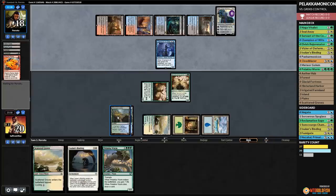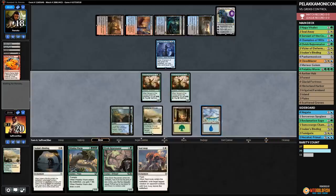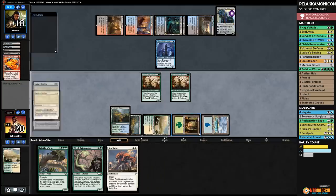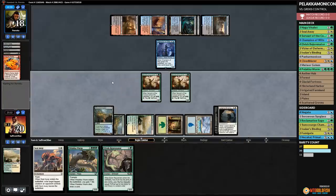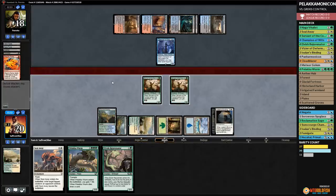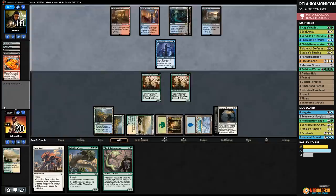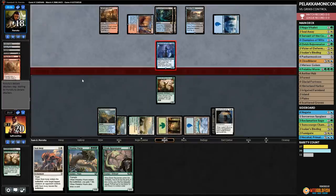We play Servant of the Conduit, get in, play Scattered Groves passing priority. Opponent taps a land for Karn. Karn ticks up. Well, we have an Ixalan's Binding — we can just bind Karn and leave our opponent with Karn stuck in hand. We cycle Scattered Groves and find Rejuvenator. We use Ixalan's Binding to get rid of Karn, then pass — better if we happen to draw a Panharmonicon. We know one of our opponent's cards is now a dead Karn, but this does use our easiest answer to Scarab God.